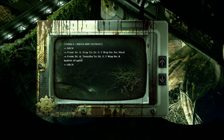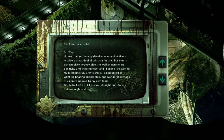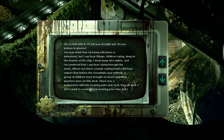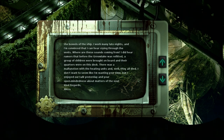Dr. Tenshu to Dr. Way. Re: A Matter of Spirit. 'Dr. Way, I know that you're a spiritual woman, and at times receive a great deal of criticism for this, but I feel I can speak to nobody else. I'm well known for my positivity and cheerfulness, but I believe I've earned my nickname: Dr. Gray's smile. I am haunted by what I'm hearing on this ship, and I wonder if perhaps it's merely induced by my own fears. I'll ask you straight out - do you believe in ghosts? You may think I'm being ridiculous or delusional, but I can hear things - children crying, deep in the bowels of the ship. I work many late nights, and I'm convinced that I can hear crying through the vents. Where are these sounds coming from? I did hear rumors that before the Groomlake was refitted, a group of children were brought aboard, and their quarters were on this deck. There was a malfunction with the heating units, and, well, they all died. I don't want to seem like I'm wasting your time, but I enjoyed our talk yesterday and your open-mindedness about matters of the soul. Kind regards, Akiza.'